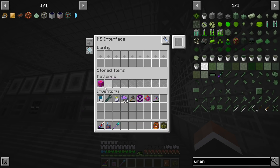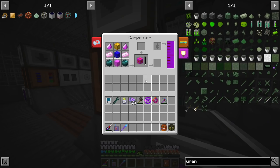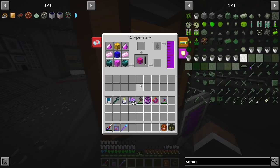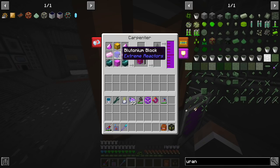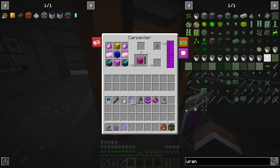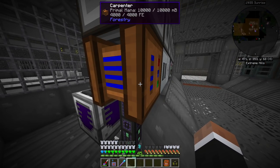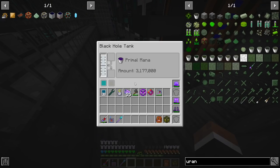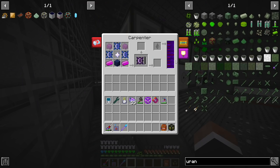Here we have Ludicrite automation connected to a tank of liquid DNA mentioned in the first part of the base tour. It needs plutonium, so the cyanite from the fission reactor came in handy here. There's another carpenter doing Wyvern cores and a tank of Primal Mana that I never really filled — it doesn't have too much but has enough.